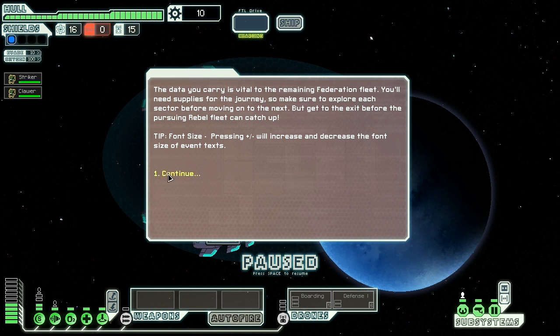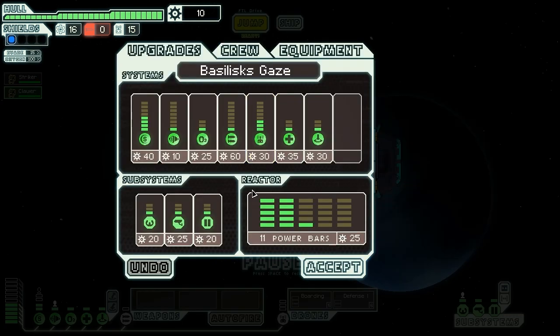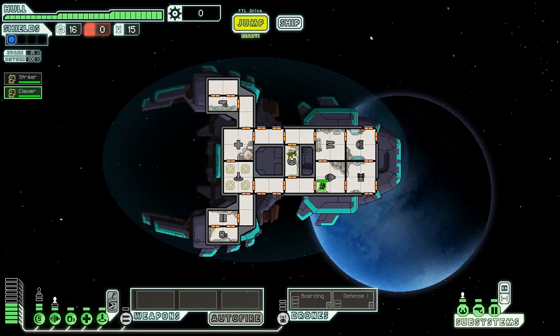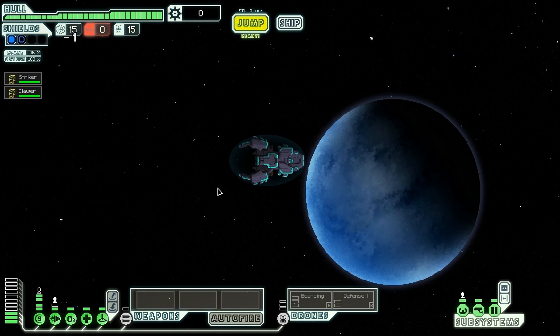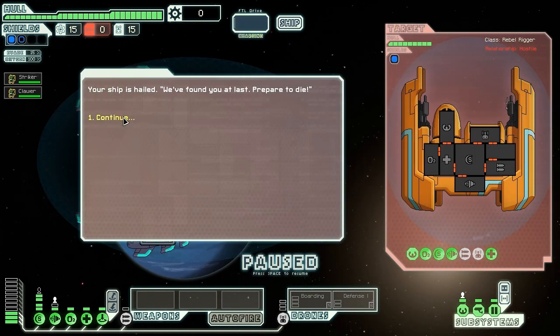I learned from my mistakes and actually played through with this ship two times, so you won't have to suffer through sector one. The first thing you want to do with this ship is upgrade the engines, because since you have no weapons the strategy is really unique. When you first start off, upgrade your engine because you're going to want to be able to run from fights you cannot win.